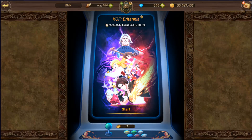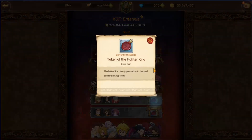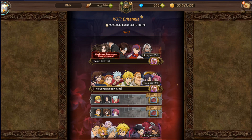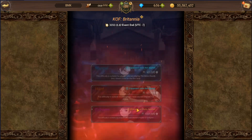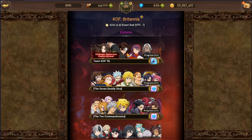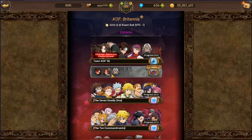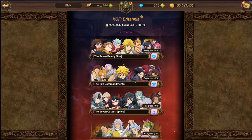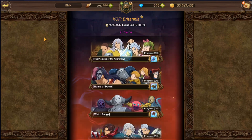I recommend playing this as much as you can. The harder the difficulty, the more coins you earn — 16 in normal, 28 in hard, and probably 48 in extreme. However, in extreme you need the required characters. For example, I can't play certain teams because I don't have those characters, so you must own them to participate in extreme.